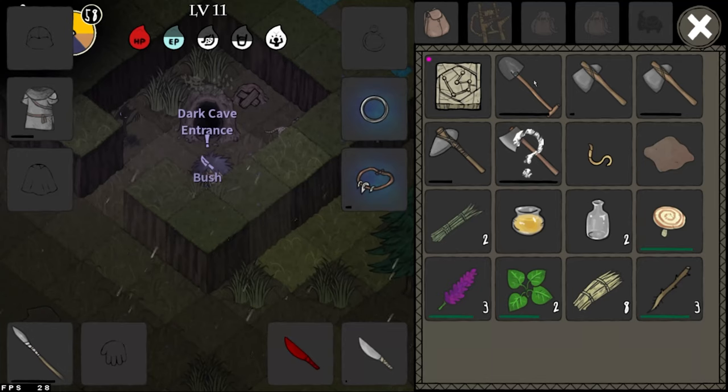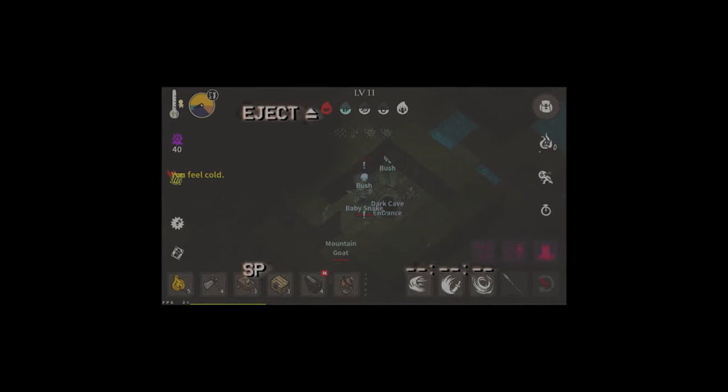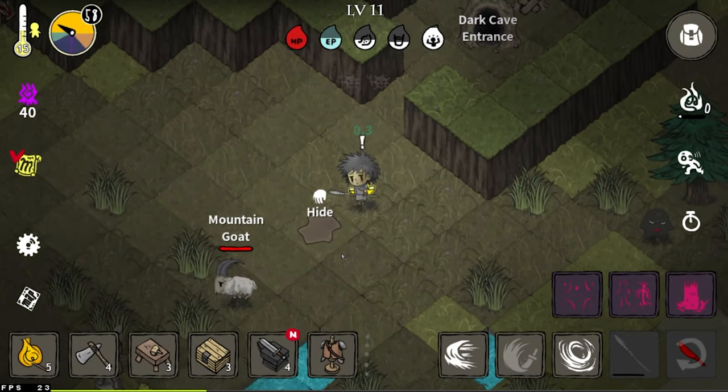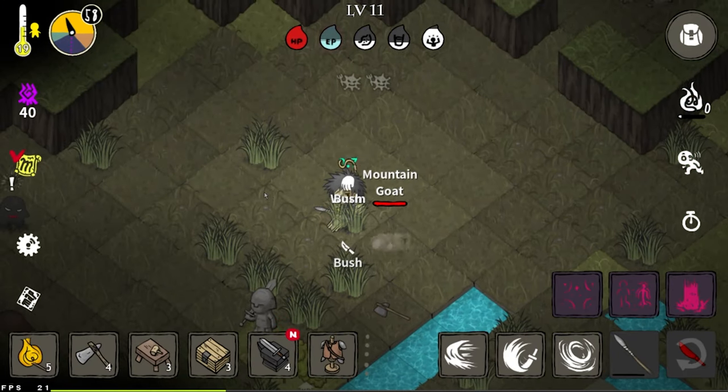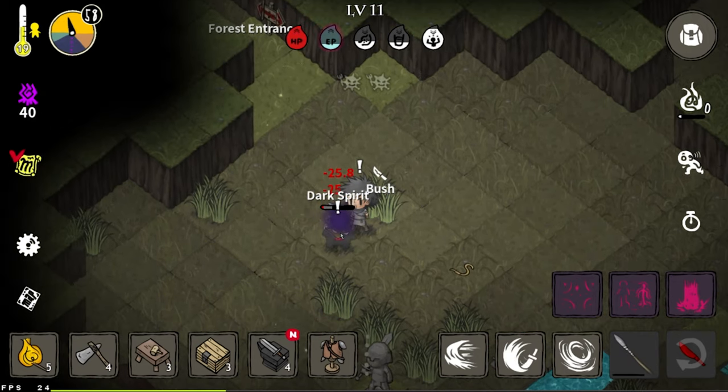Finally got a hemp — wow, that took so long. That was my first hemp after 30 minutes of recording. I also did this cave in the background — hello goat. Honestly, when you prepare for Ruins of Light 3, you basically just farm hemp.